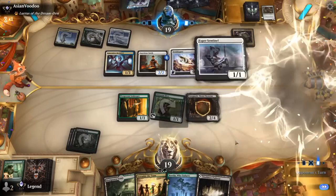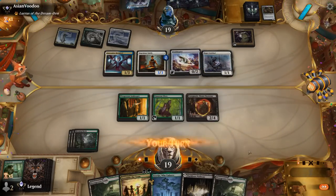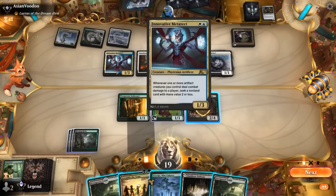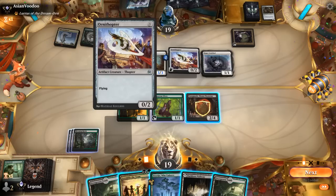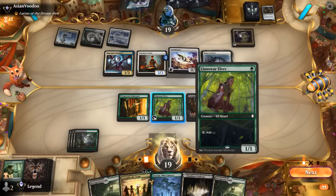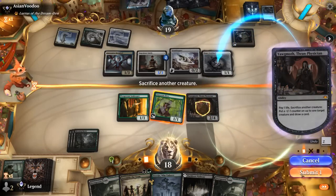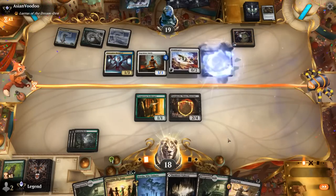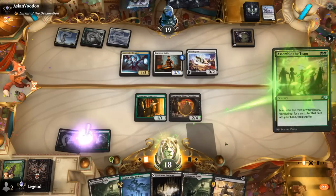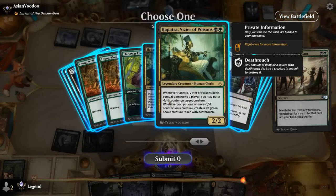Opponent could have a Metallic Rebuke in hand still, but if we kill the Sentinel then they don't have enough artifacts left to cast it. So step one — tap elves for mana, activate Yawgmoth, kill Sentinel. That seemed to work pretty swiftly. Assemble did find Hapatra. We'll have to sac Innkeeper to get it started, but that's probably fine.